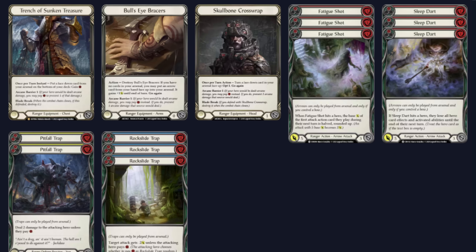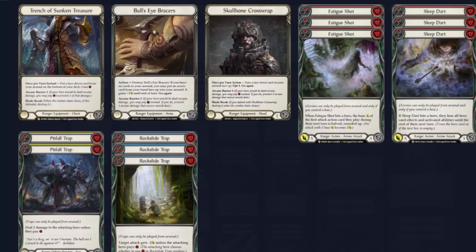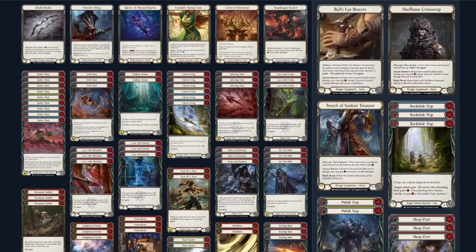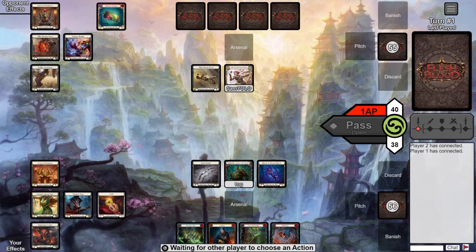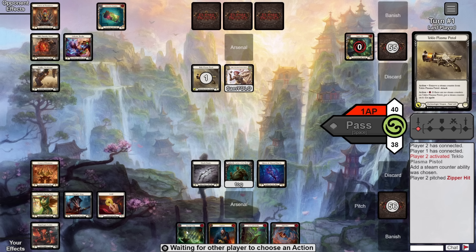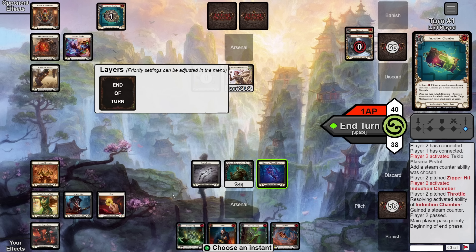Quickly going over the sideboard plan: we run Sleep Darts for Dromai, Fatigue Shots for Dash and Guardians, and a Pitfall Rock Slide traps package plus Trench of Sunken Treasure for Icelantar. Those traps work very well against Wounded Bulls from Icelantar and also give us extra resources in our heavily red deck. Lastly, we have Bullseye Braces and Skull Bone in the sideboard if we need AB3. That's it for the deck tech!